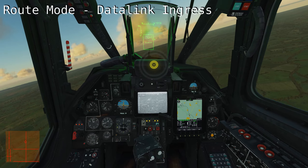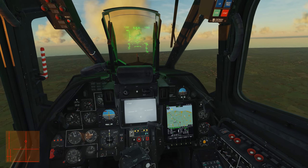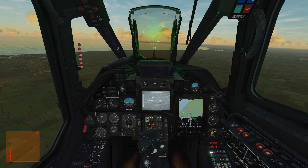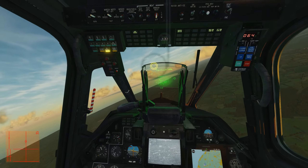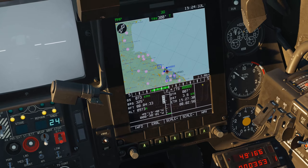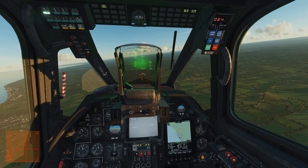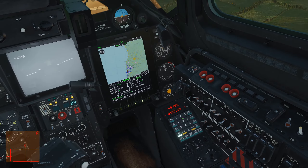You can also use route mode to head towards a saved datalink target — either when you laser lock, save and reselect, or when a Black Shark wingman sends you one. Choose your target, press ingress, and finally engage route mode. Auto-turn overrides route mode, so if you uncage the Shkval where your helmet-mounted sight is pointing, that becomes the Shkval's target area and you'll head there until you switch off auto-turn, then it goes back to route mode chasing the datalink ingress target. To switch route mode to a different target, you need to deselect the current PVI-800 target point first.